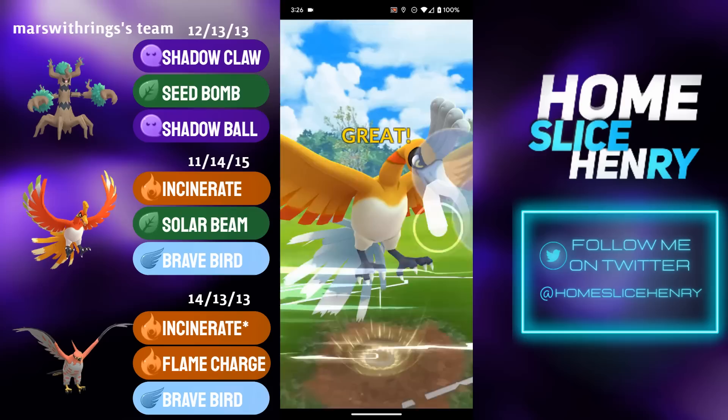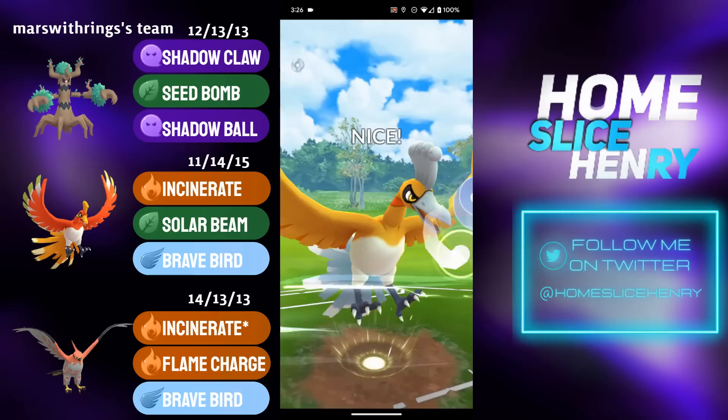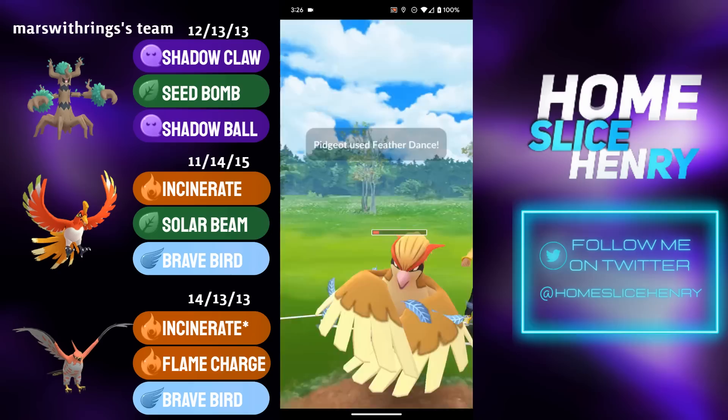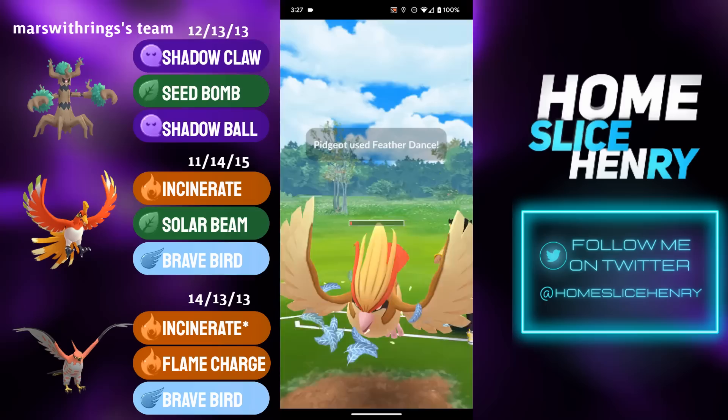Ho-Oh farms up to 100 energy and fires off the Brave Bird. Brave Bird connects, but due to the Feather Dance debuff it's not enough to pull a shield. Nevertheless, Ho-Oh makes it to Brave Bird number two and grabs a shield this time. So at the very least Ho-Oh grabs shield advantage, and now you're pretty confident they don't have any water types in the back, so you can just send in Talonflame and look for the farm down.